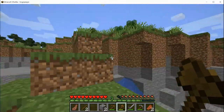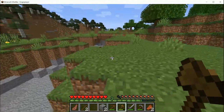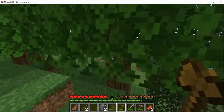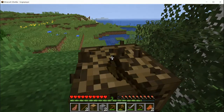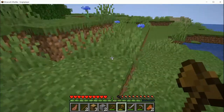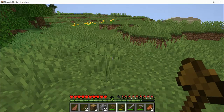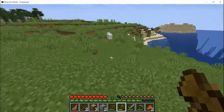I think I might need a compass, actually. I wonder where I'll get one of those. Maybe I can buy it off a villager. No commands — this is not a creative world.